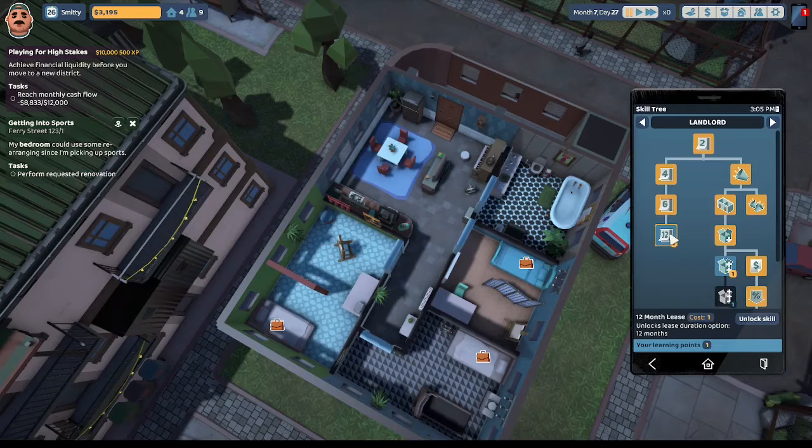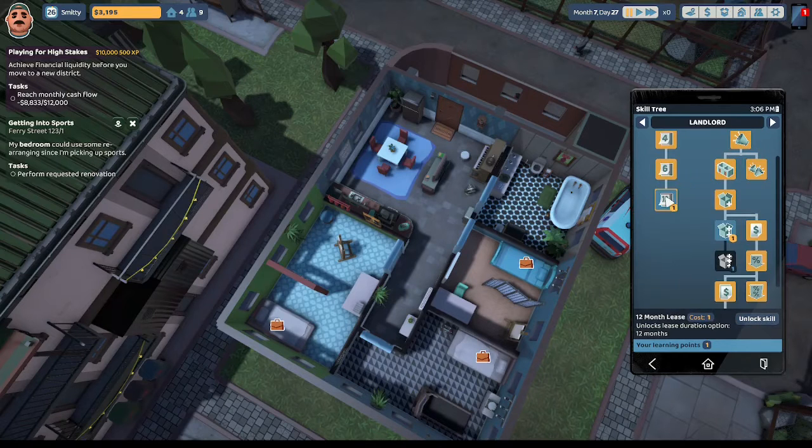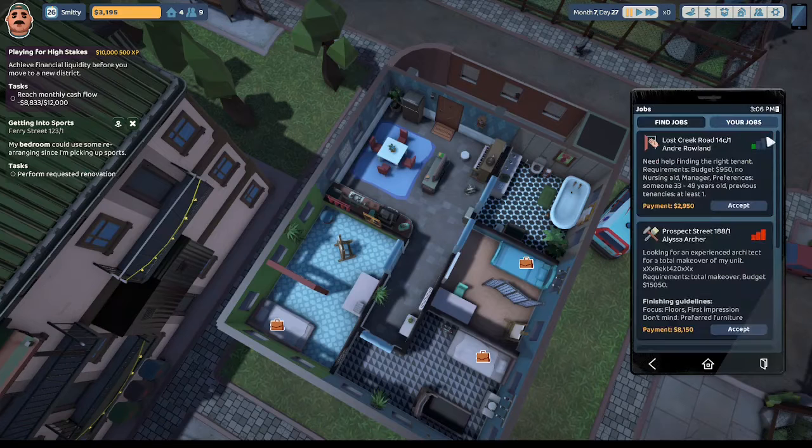We got a point for our skill tree. We could unlock a 12-month lease, movies and DVDs, action movies, comedy movies, horror movies, mystery of the Karakan twins movie. We're going to unlock the 12-month lease option. We only have $3,195 personal cash, so we're going to have to get a job. Let's look for a job.